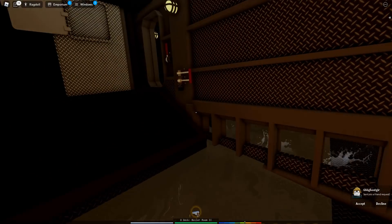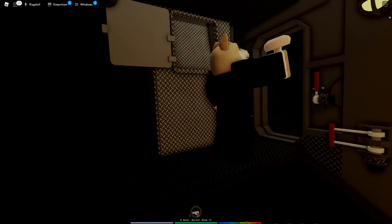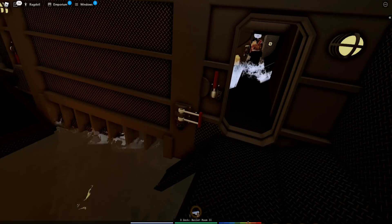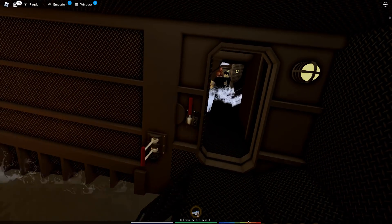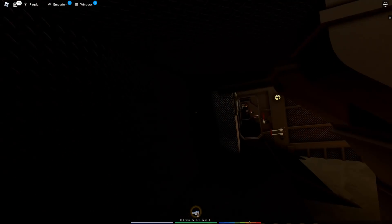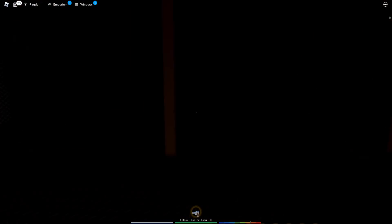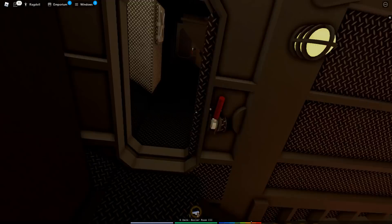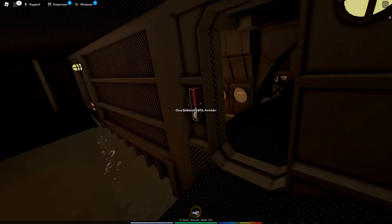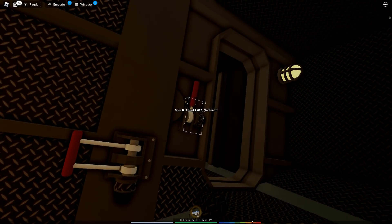We want to seal these watertight doors — you can see them shutting with little splashing effects, which is super cool. The water is rapidly flooding in and we are listing over to starboard. Let's close these too. The coal chutes are all open, which is definitely not going to help us. Let's seal this watertight door and make sure the next one is sealed as well.